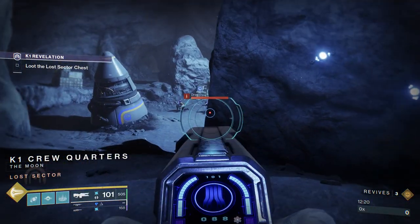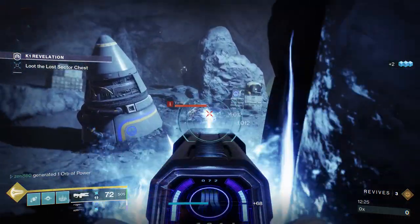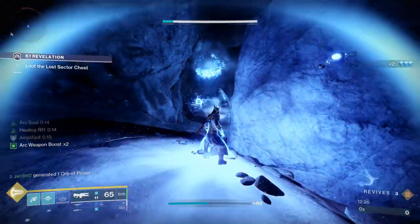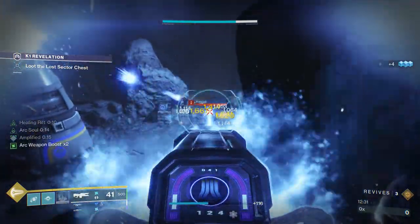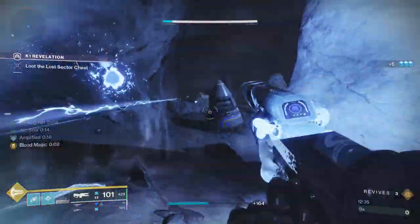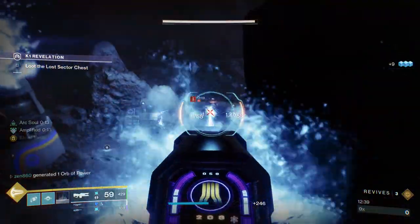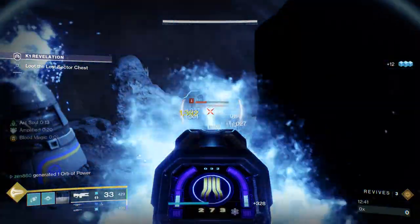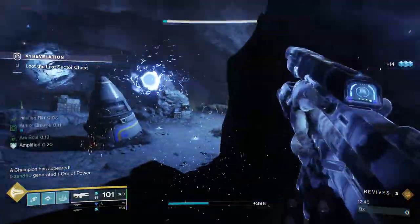The first thing you're going to do when you enter the Lost Sector is clear out this group of adds. An overload is going to spawn in the back, and there are also some shanks in the back that you're going to want to watch out for. We're just going to plop our rift down. We are getting some crazy damage with our Coldheart because this build is amazing. Everything is just blinded by our build and we can take care of everything so easily, getting that damage bonus in our Rift.